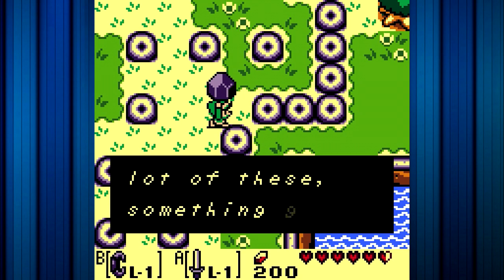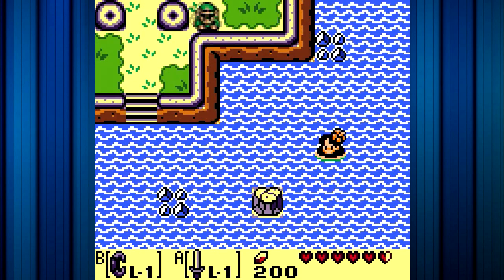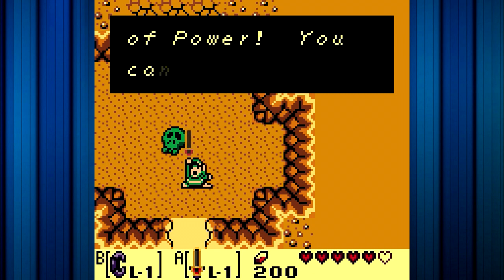Now there's apparently a cave around here that we can enter. This cave — we need to enter this cave. That wasn't even a... damn, that was a sneaky little enemy.